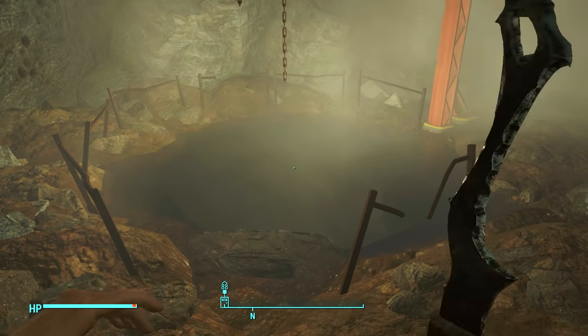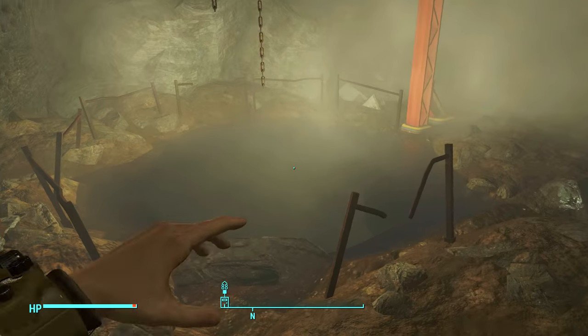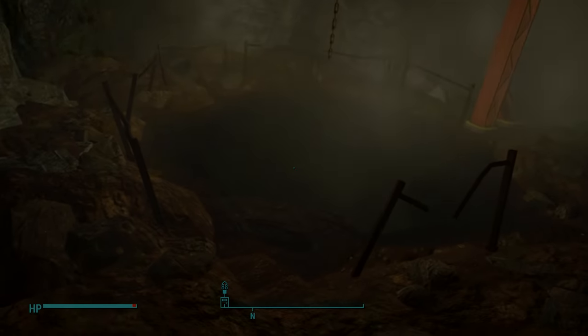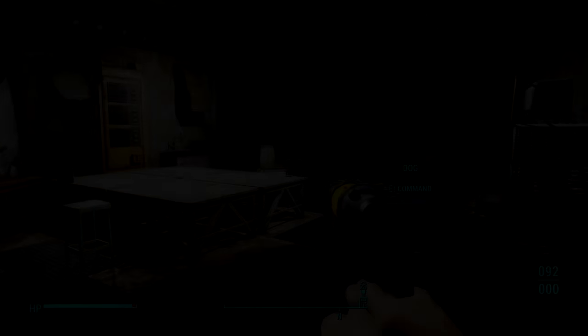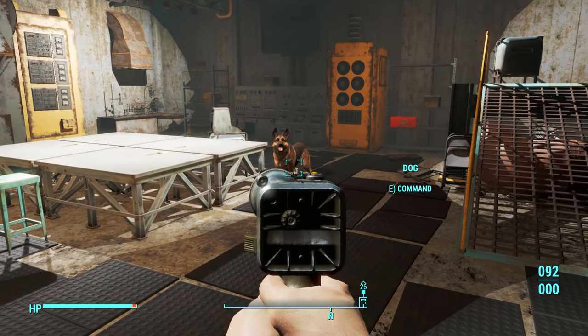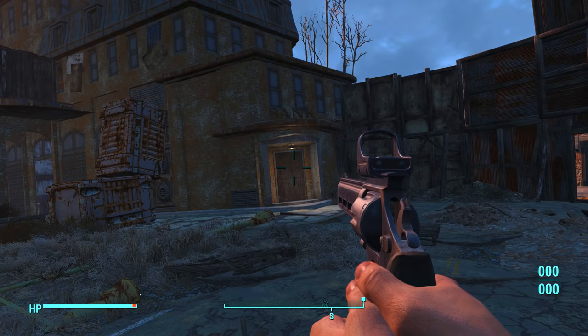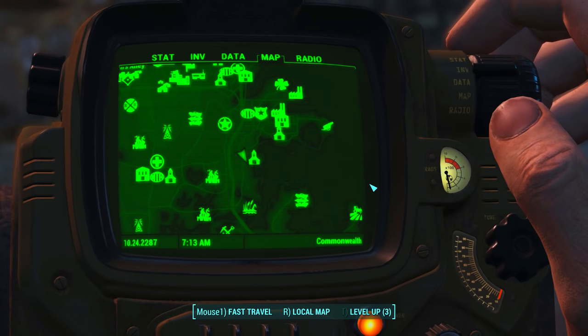It is definitely a very rare weapon — possibly one of the rarest weapons in the game — and with it being so difficult to get a hold of, very few people actually have it. Moving on to the next weapon, this is known as the Prototype UP-77, and the reason why this weapon is extremely good is the fact that it has an infinite amount of ammo.